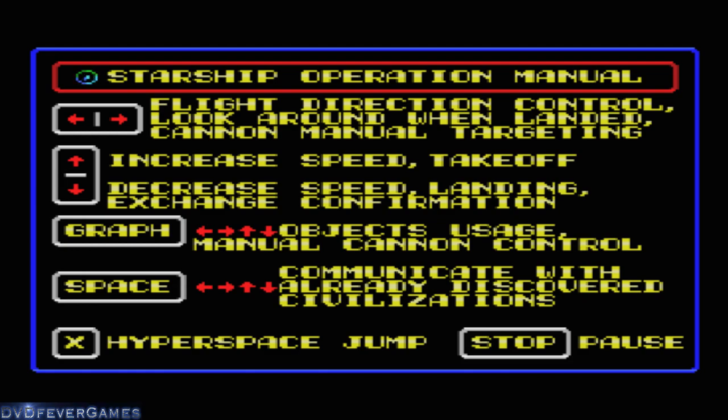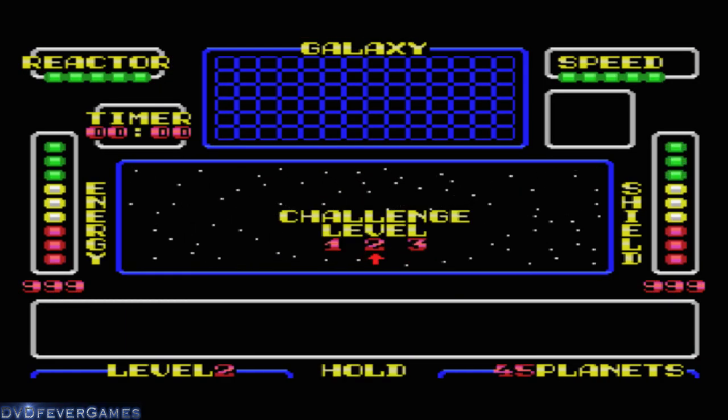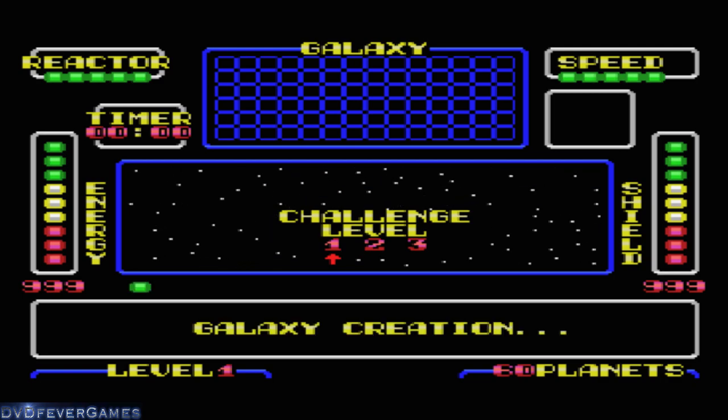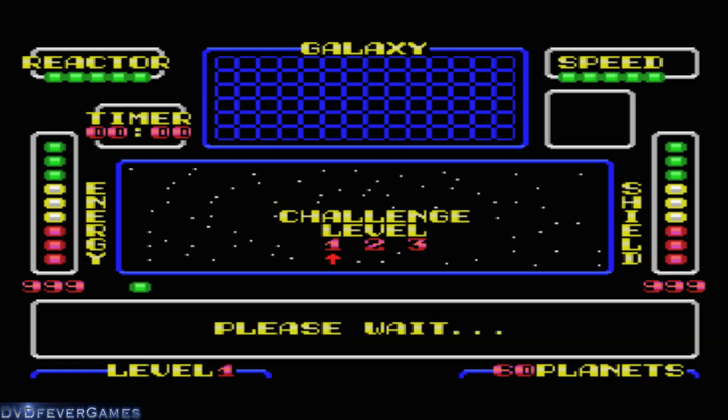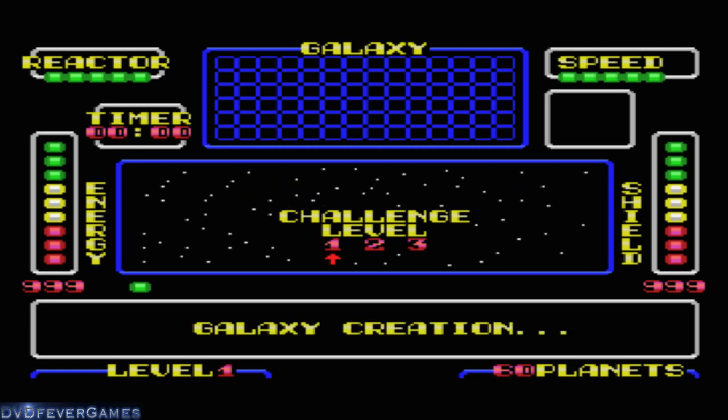Left and right: flight direction control. Look around when landing. Cannon, manual targeting, increased speed, take off and decreased speed. Graph objects usage, annual cannon control, space to communicate with already discovered civilizations, X for hyperspace jump. Challenge level one. Creating a galaxy. Checking the galaxy. Cadbury's galaxy.